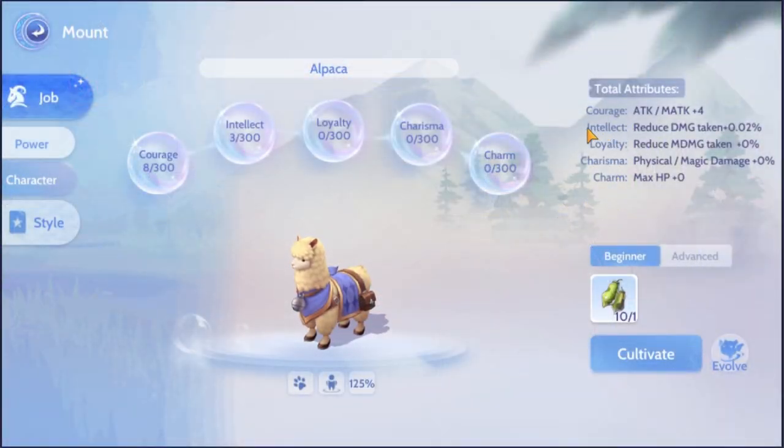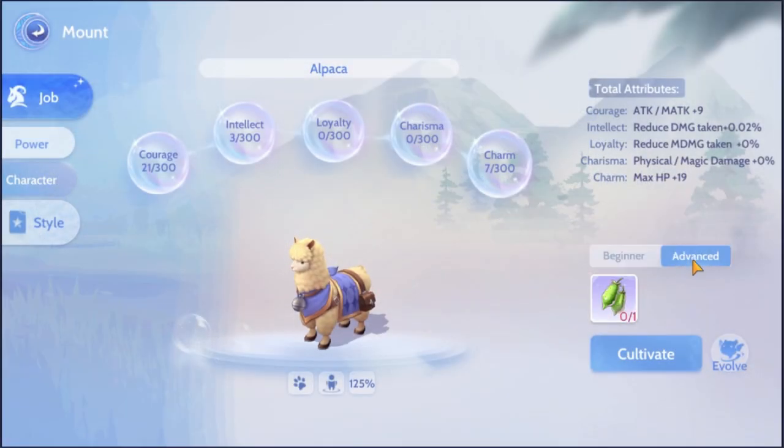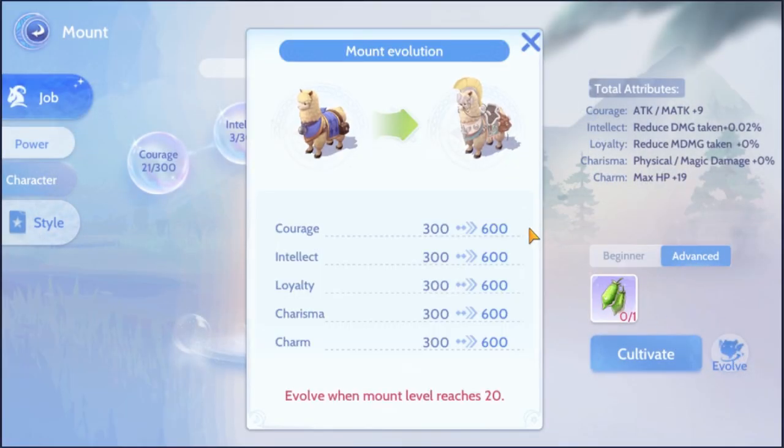Your mount has 5 different statuses, each categorized by different names: courage representing attack and magic attack, intellect being physical damage reduction, loyalty being magical damage reduction, charisma as physical and magical damage, and charm as your max HP. Each of these attributes can be increased up to 300 points, and then up to 600 once you evolve your mount at level 20.